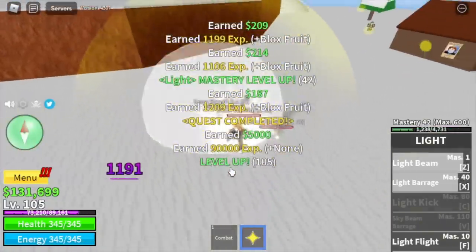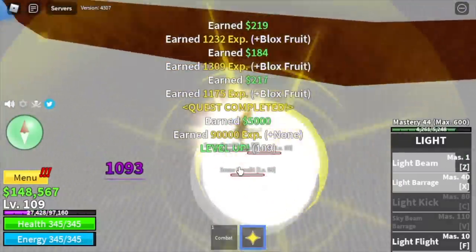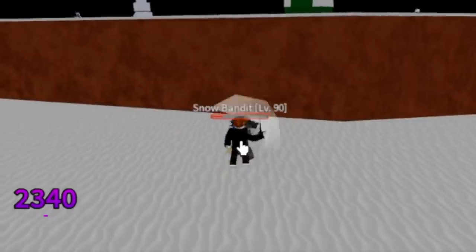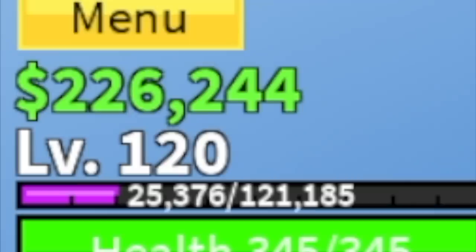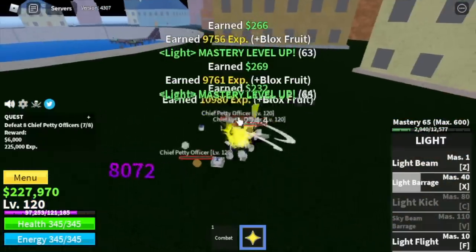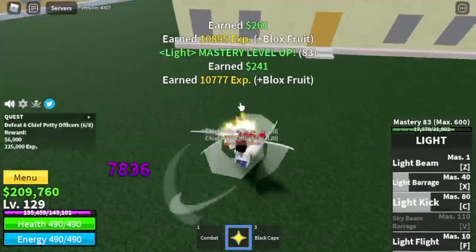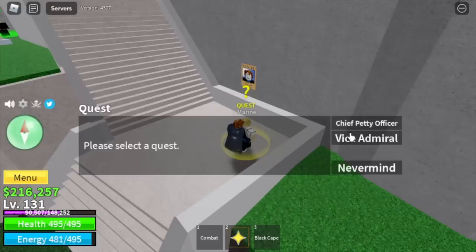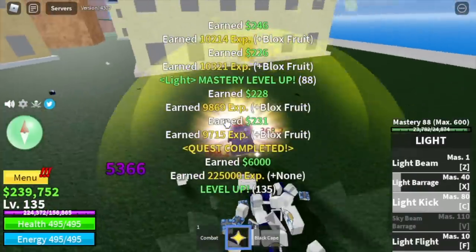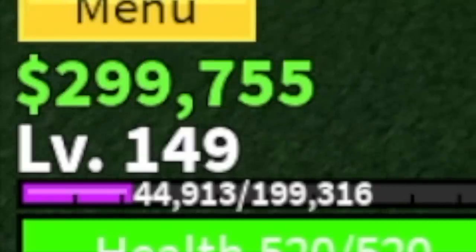Now you can start defeating the Yeti or just go back to the Snow Bandits. Your goal here is 120. After that, moving on to Marine Fortress — you can start defeating the Petty Officers. My technique is to reach level 130, and after that start defeating the Vice Admiral. But if you don't want to server hop, just keep defeating the Petty Officers until you reach level 150.